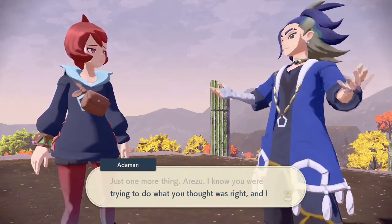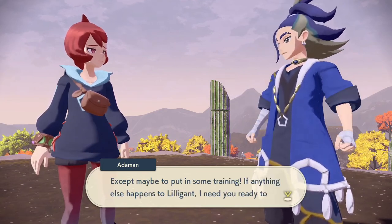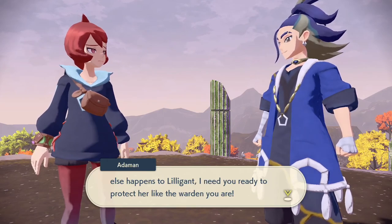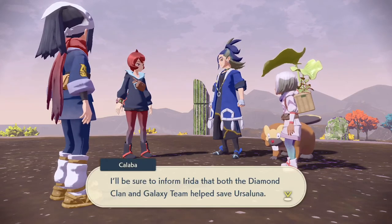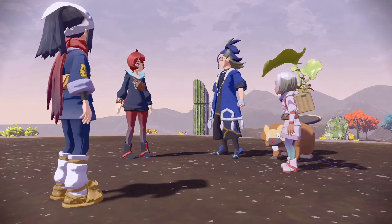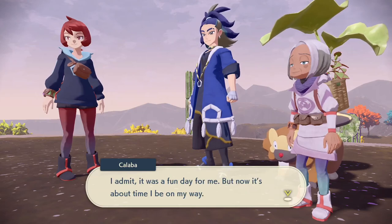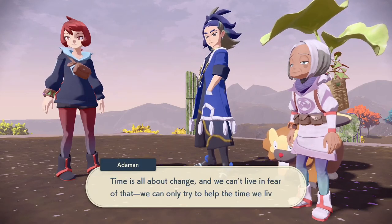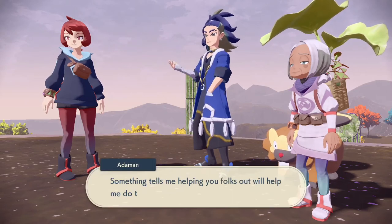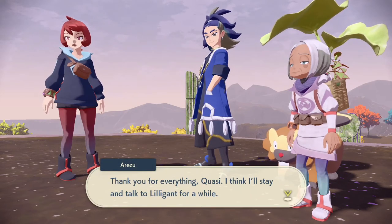Just one more thing, Arazu — I know you were trying to do what you thought was right, and I approve of that. From now on, do it without keeping things from me. Let's work together to keep the Mirelands safe. I'll inform Irida that both the Diamond Clan and Galaxy Team helped save Ursuluna. All our different groups finally joined hands to work together today. Listen — I'm Ottoman, leader of the Diamond Clan, and I worship Almighty Sinnoh, the ruler of time. Time is all about change, and we can only try to help the time we live in change for the better.